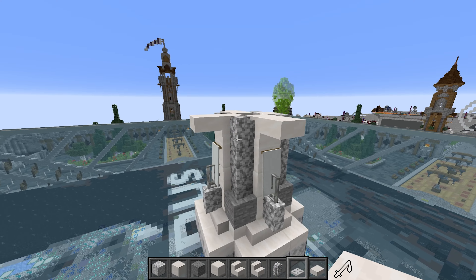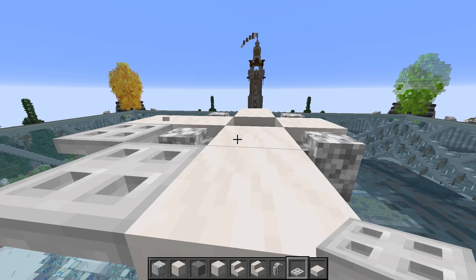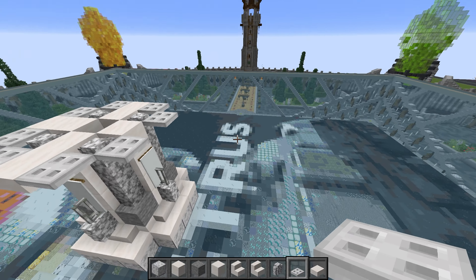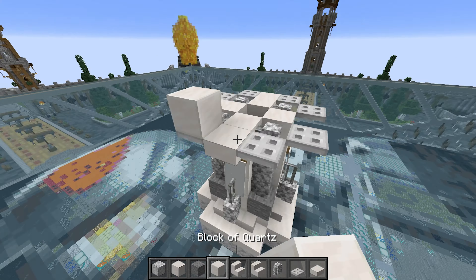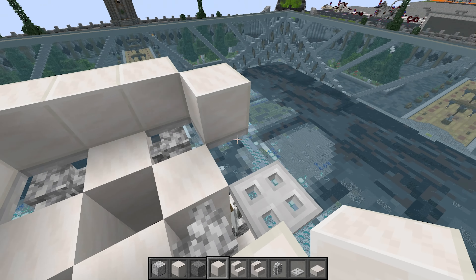Take an iron trapdoor and place one there, one there, then one here, one here, one here, and there. Next, take the block of quartz and do three, three, three, and another three on the front. You'll notice I left the slab out there — just bear with me on that as I'm not sure yet if a slab goes there.